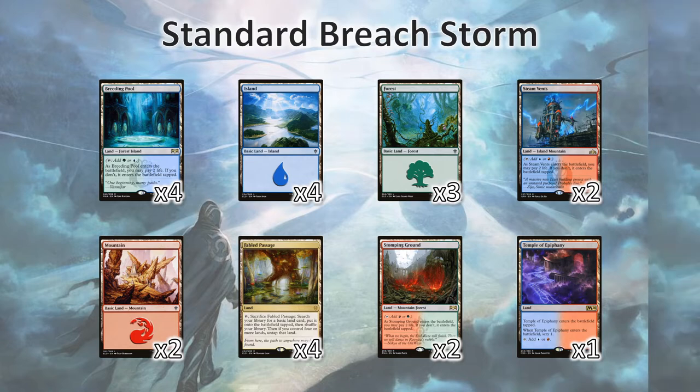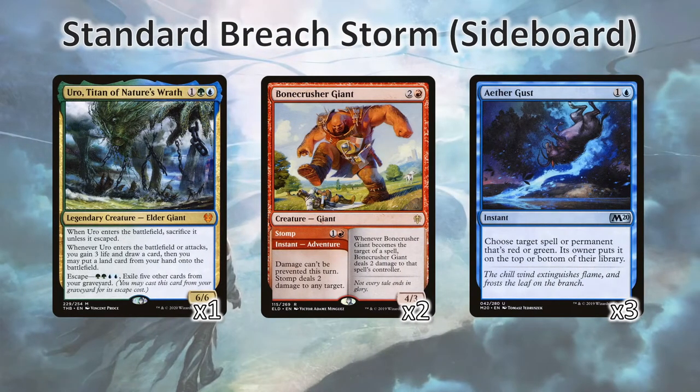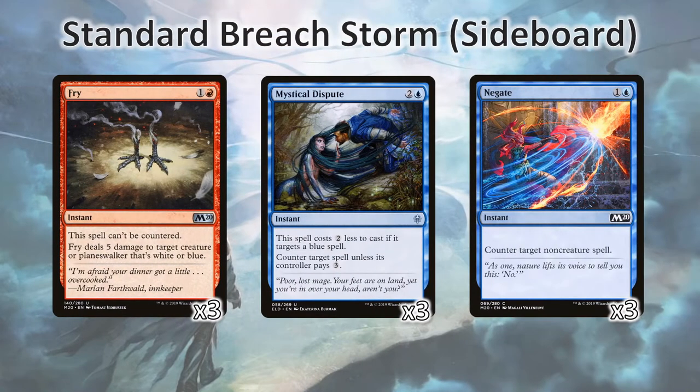Now, looking towards the sideboard. I've got a spare Uro, Titan of Nature's Wrath in my sideboard — it makes a really great plan B if they've got a way to stop the Breach plan. Similarly, Bonecrusher Giant dual functions as spot removal and a clock if need be. We're also running Aethergust to deal with opponent's Uros or other pesky cards they may be casting. We're running Fry to deal with specific Planeswalkers, Mystical Dispute to fight through countermagic, and Negate to fight through even more countermagic. Control decks are a bit of a nightmare for this.